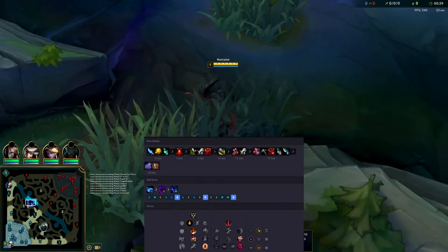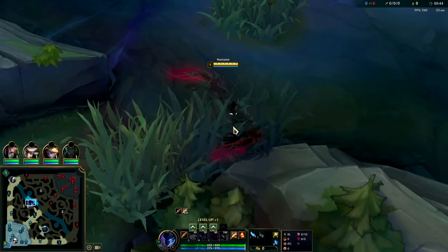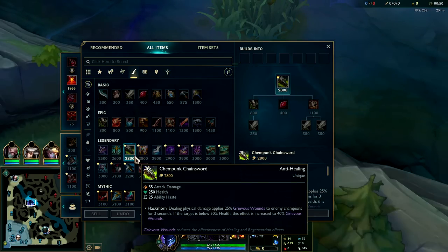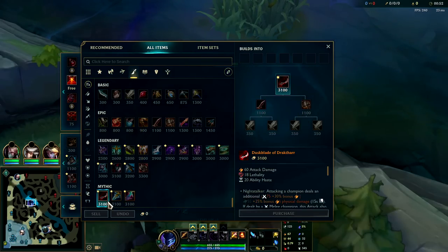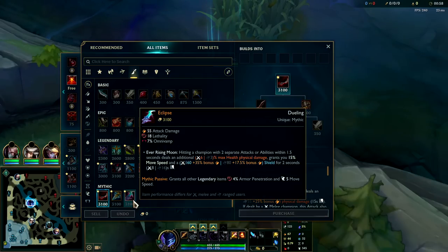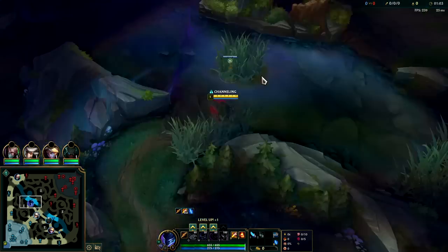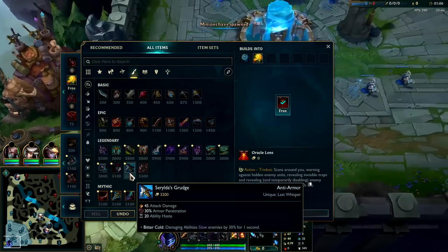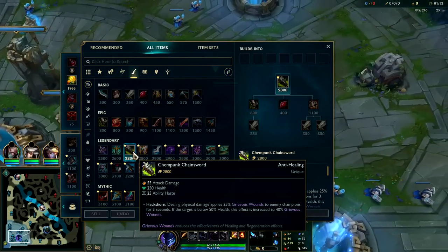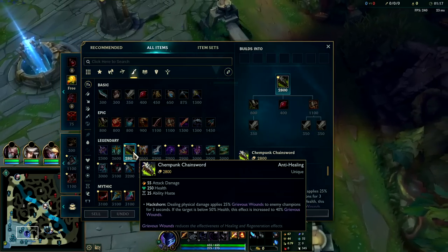We're going to be showing you the power of Chemtank Chainsword rush Nocturne. We've been seeing this item taking over the meta with different AD junglers, particularly melee ones. The reason is because this item is so inexpensive at only 2800 gold — much cheaper than most other mythics — while simultaneously giving you 55 AD, which is as much or more than a lot of different mythics, including Divine Sunderer. It's a really inexpensive rush with a lot of AD, a lot of HP, solid 25 ability haste, and the heal cut is extremely valuable.